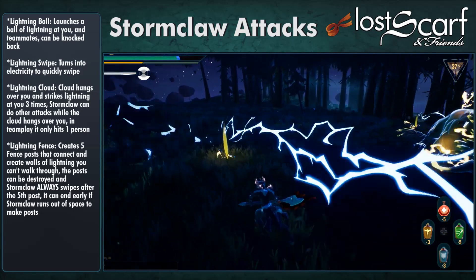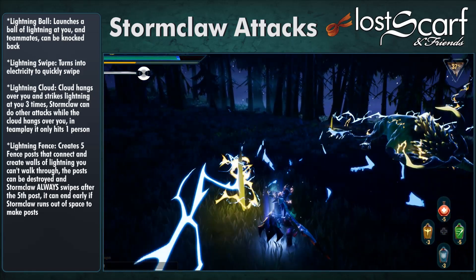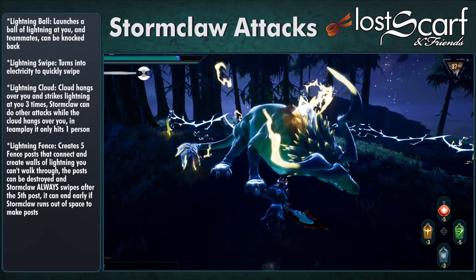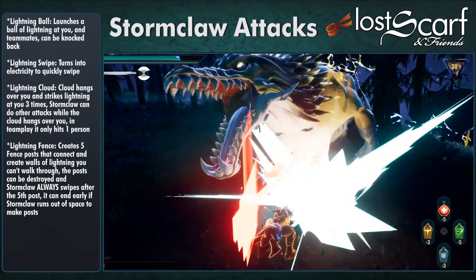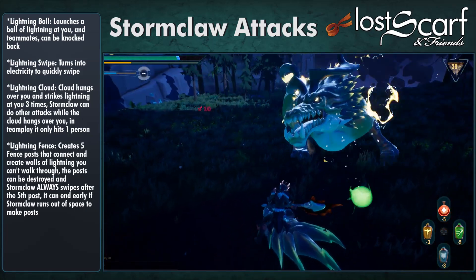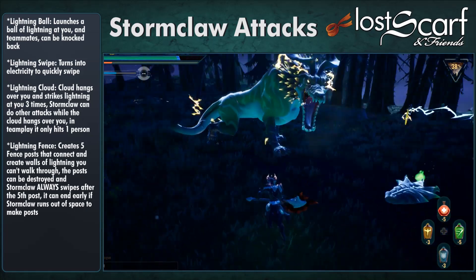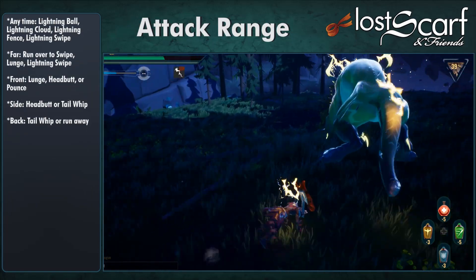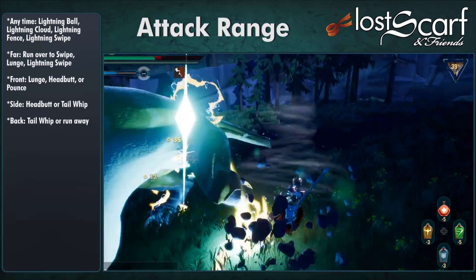After the fifth Lightning Fence post is made, it will always turn to do a swipe at you. The fence can end early if it runs out of space — it'll stop making posts and switch to a different attack. You can also damage the posts and break them. When it comes to attack range, any of the lightning attacks — Lightning Ball, Lightning Cloud, Lightning Fence, and Lightning Swipe — can happen anytime, no matter where you are.